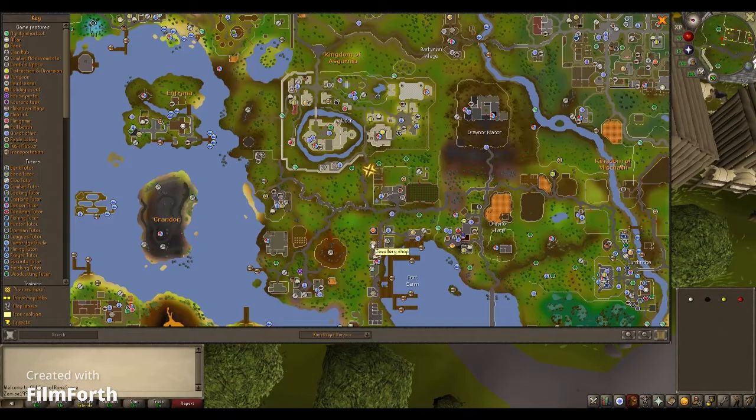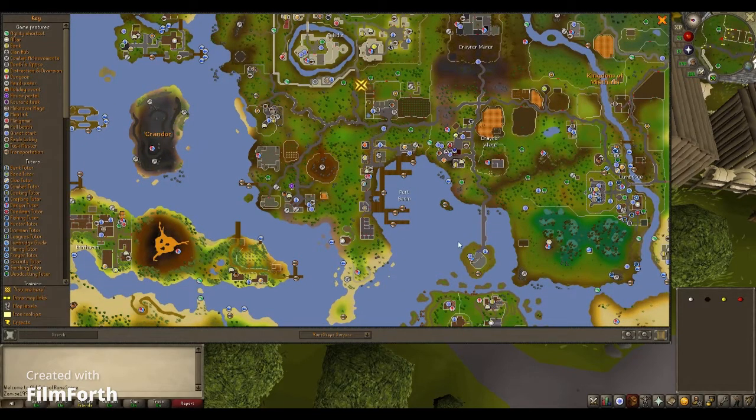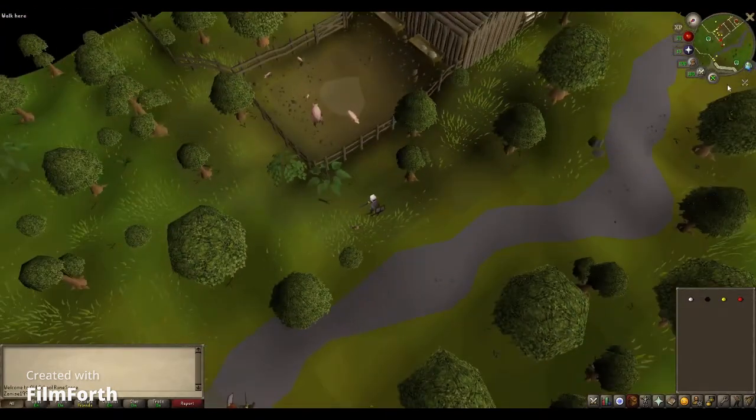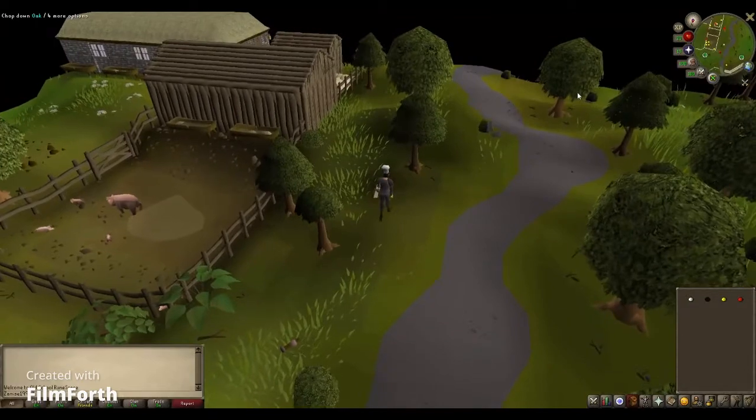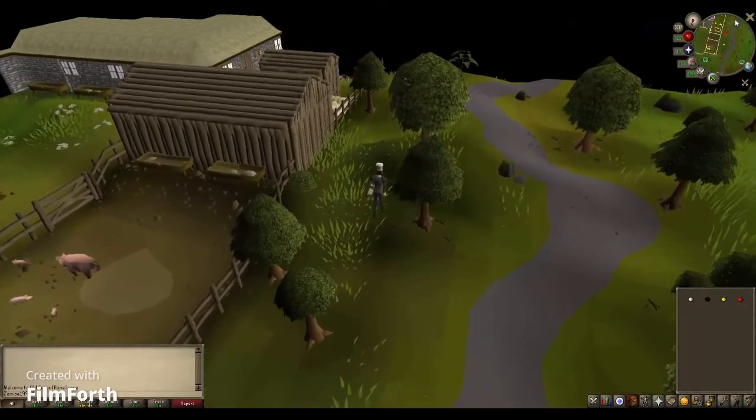Once you get all four of them, you will have to go to the Wizard's Tower right here and go to the very top floor. There will be a wizard up there to talk to — I don't remember his name but when I get there I will show you guys who he is.